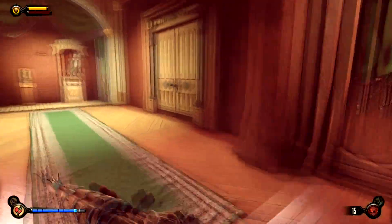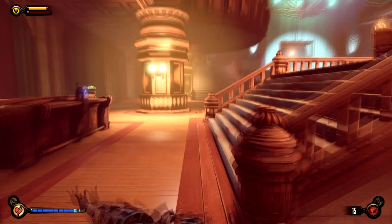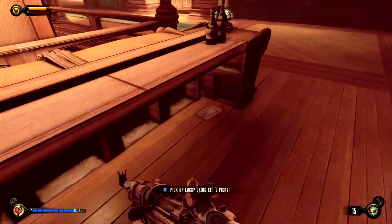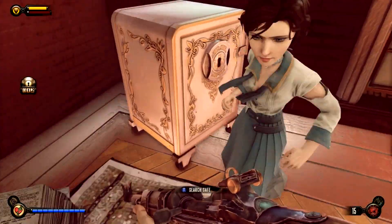If you just head to the left here, there is a lockpick in the bathroom. Then head up these stairs up to the first floor — second floor if you're American, or mezzanine technically. There are one or two lockpicks under there, and a safe in there that requires three lockpicks to open.